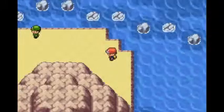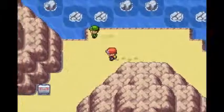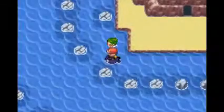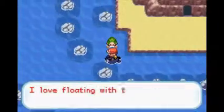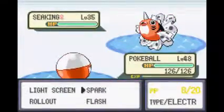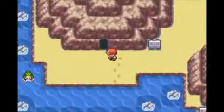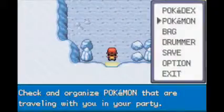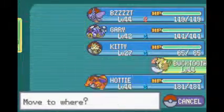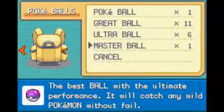Hey everyone, welcome back to another episode of my Fire Red Nuzlocke. We're right where we left off last time, just got onto Sea Foam Island. I think we'll get through these caves this episode and make our way to Cinnabar Island, even though we already did that before. First, let's start off with a trainer battle. We'll be able to catch one Pokémon this episode inside the Sea Foam Islands. For now I'll put Bucktooth first and make sure I have enough Poké Balls — six Ultra Balls, some Great Balls, should be fine.